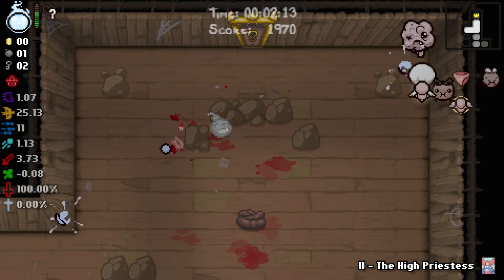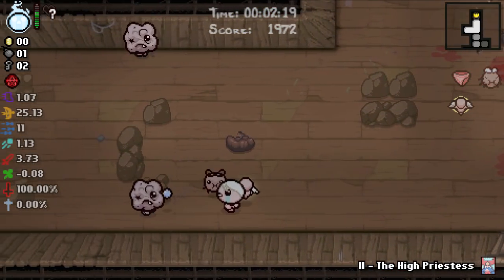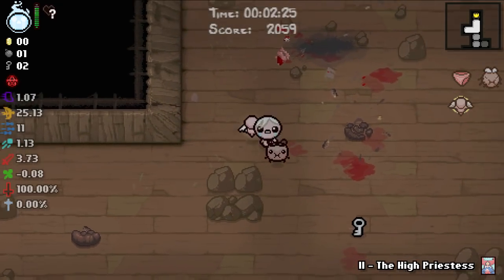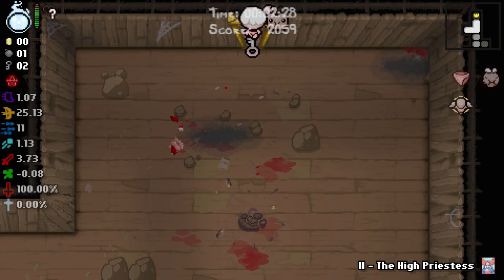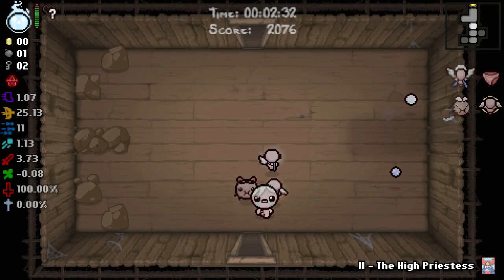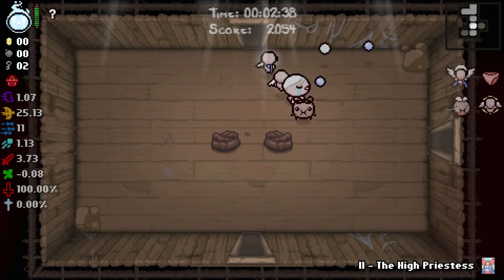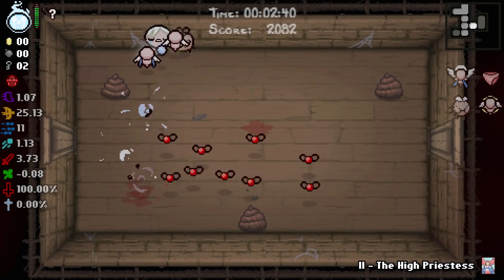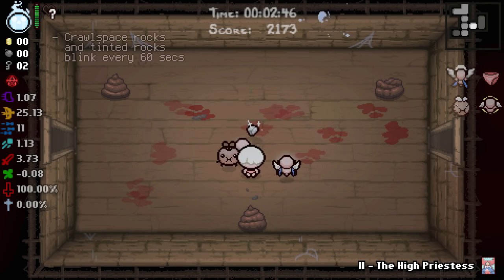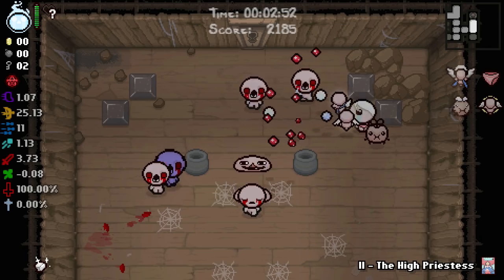We're gonna have our charge for Eden's Soul all wrapped up. The plan is to pop it in our devil deal — that is 100% the best thing we can do, as I believe that will give us two devil deal items. I also think we're maybe one item away from getting the Seraphim transformation, which is a little bit odd. We never get the Seraphim transformation.